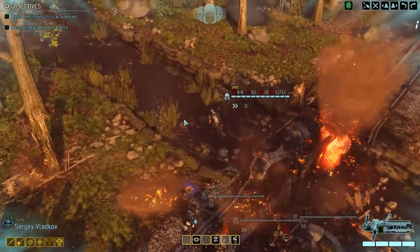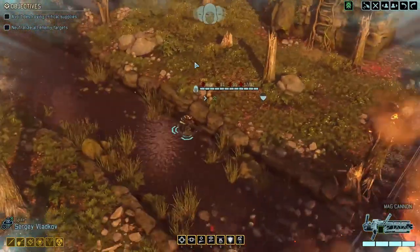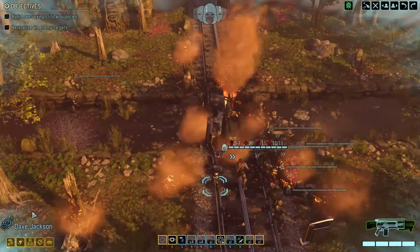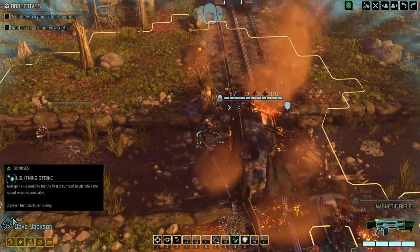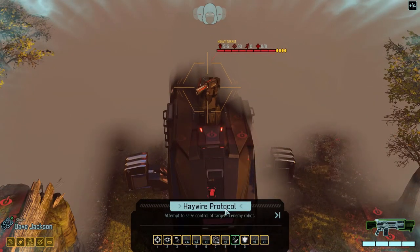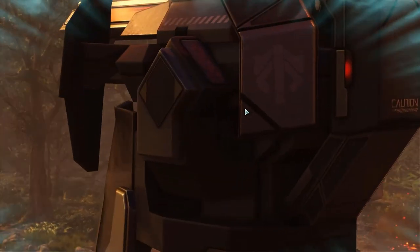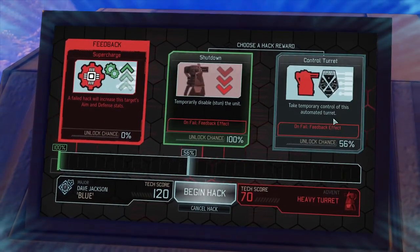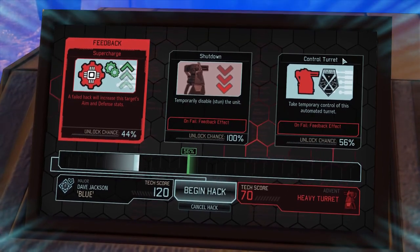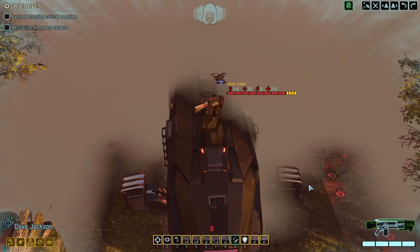There's a heavy turret. Maybe Blue can just control it with lightning strike — glad we got that! If we successfully control the turret we'll get some more eyes up further toward the train. If we trigger more pods, those pods won't be able to see our squad — they'll only see the turret. So it's well worth a go. Even if we mess this up we've still got the whole team to take it down. As long as we don't trigger any other pods, we should be fine dealing with this thing.